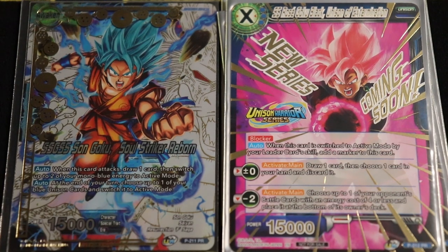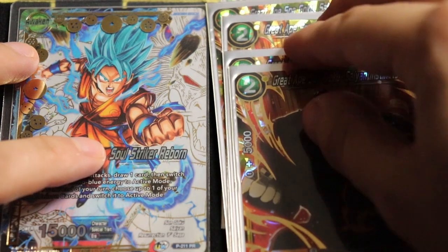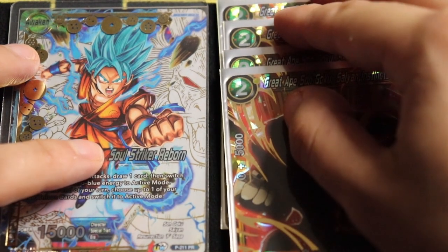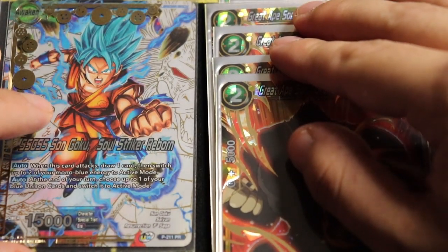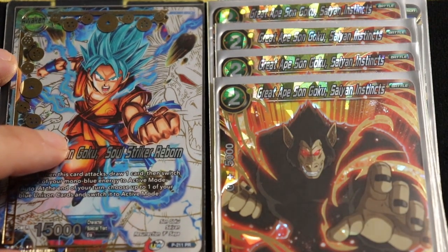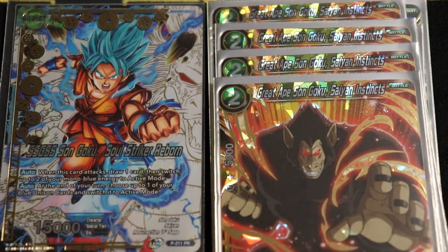I know I'm probably going to get a lot of dislikes on this, but you can replace this card if you want with 'Not Even a Scratch.' Obviously this card is much better for the deck — this is as competitive as it can get. I normally post more casual budget-friendly content on YouTube, but I wanted to give you a taste of what to expect on the Patreon. This is Great Ape Son Goku: Saiyan Instincts.